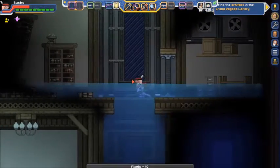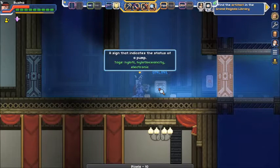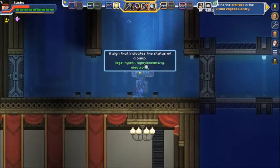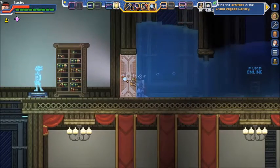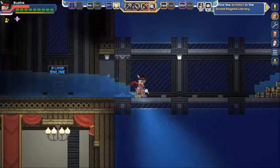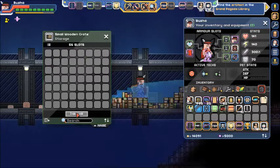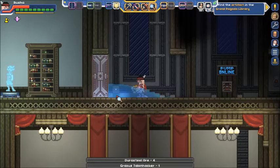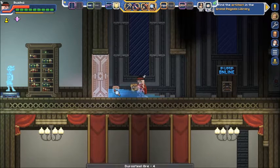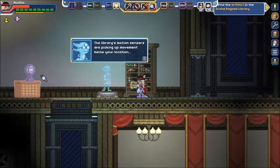Completely empty. I'll start draining that. So that's the way I'm supposed to go. There are just two crates over here — nice Durasteel. Still waiting for this liquid sensor to deactivate. The library's motion detector just picked up movement below your location.